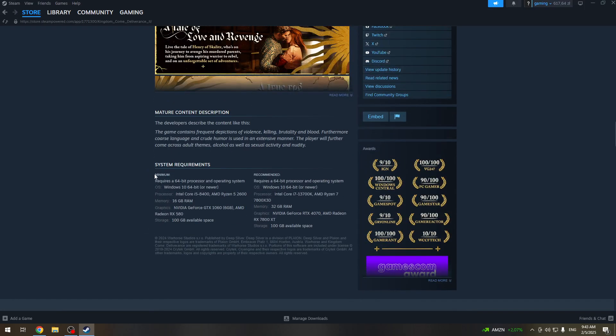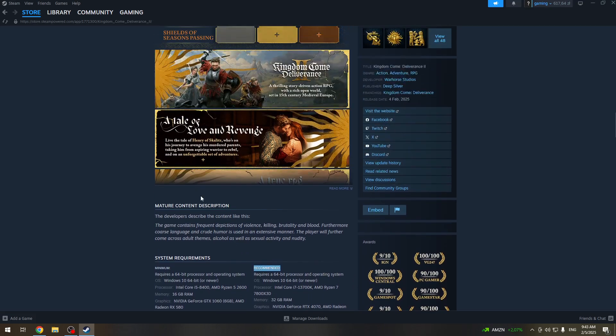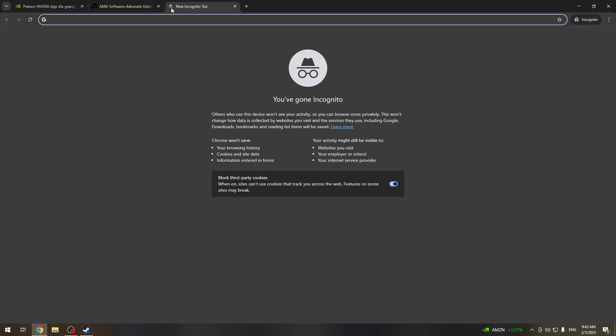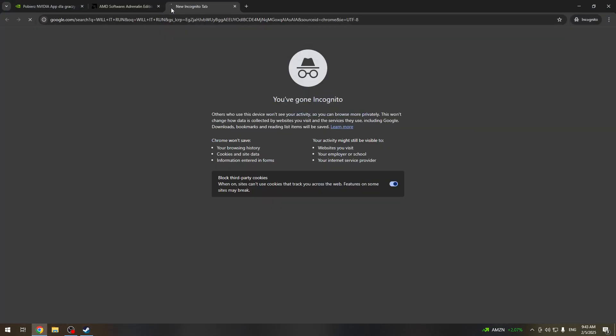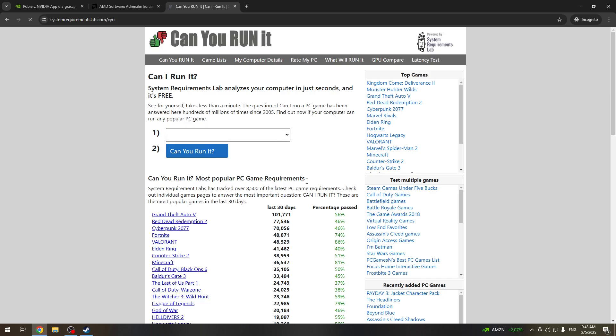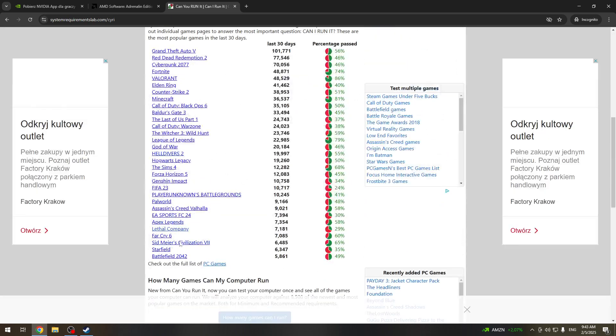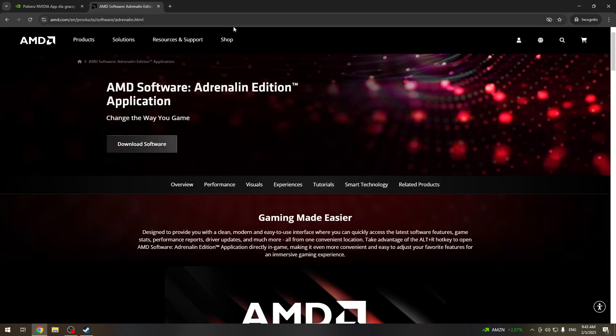If your PC passes the recommended requirements, everything will be okay even on the highest settings. If you don't want to check manually, you can use the 'Will It Run' website. You'll have to download the program and it will show you if the game will run on your PC.